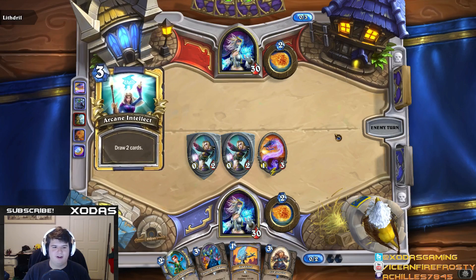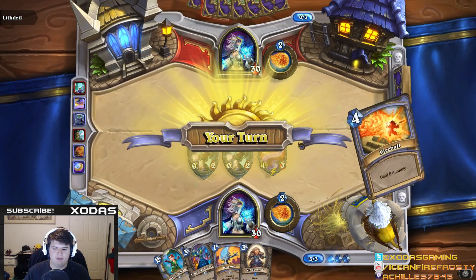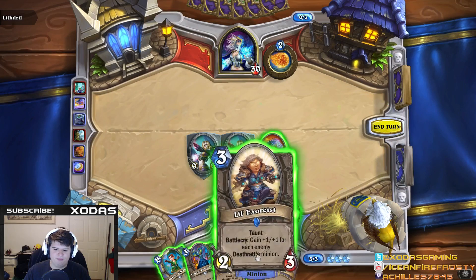Because a fireball only costs four mana, if you have four Sorcerer's Apprentices on the field, the fireballs become zero mana, and every time you cast one, you'll get another one in your hand. So unlimited fireballs that each do six damage, plus whatever spell damage minions you have on the field.